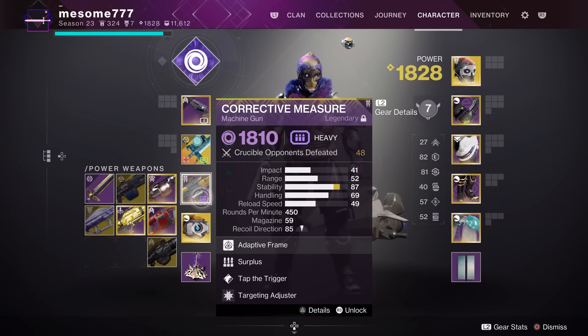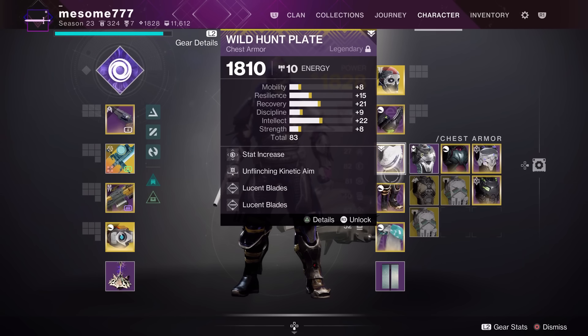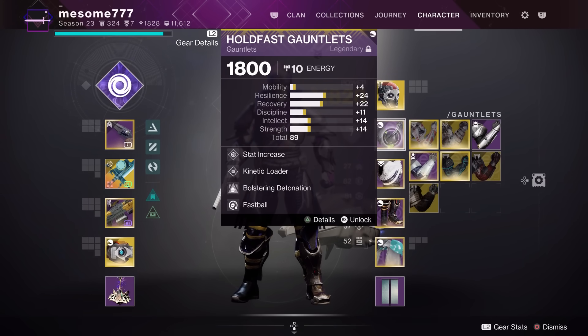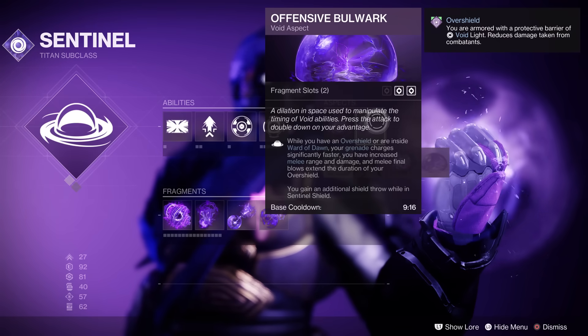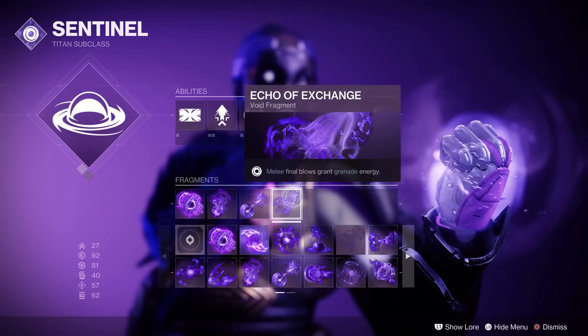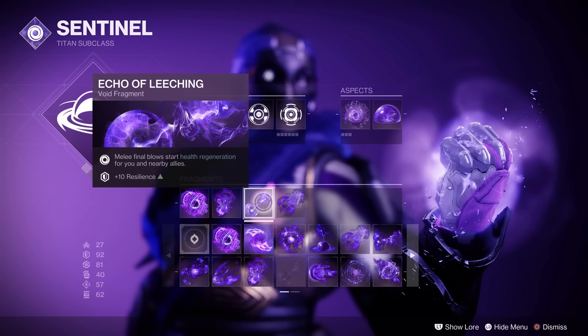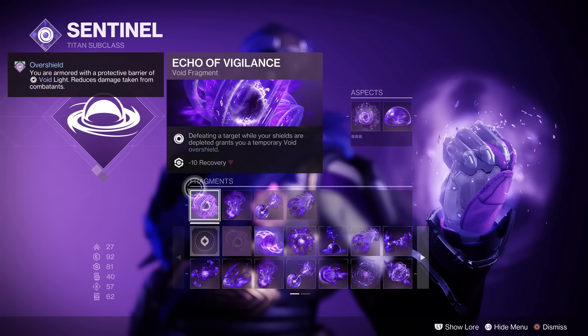Lastly, this build, despite its appearances, is not an aggressive build. You are the wall against which the darkness breaks. Walls do not move much, last I checked. Standing your ground, you are nigh unbreakable — forgive my pun. Aggressing may be hit or miss. You are a rock. You are a rook. Defend your team. Be the wall.